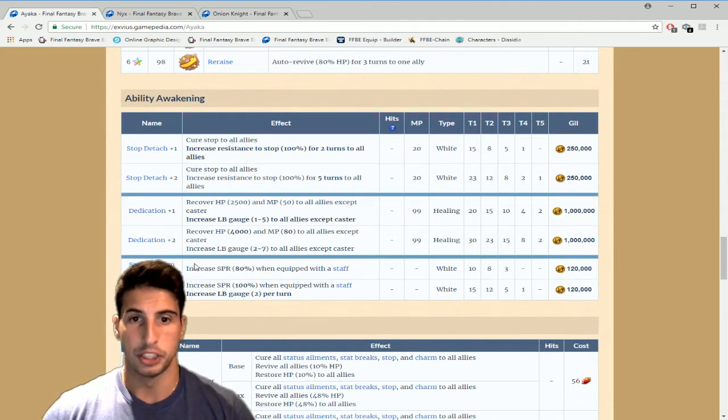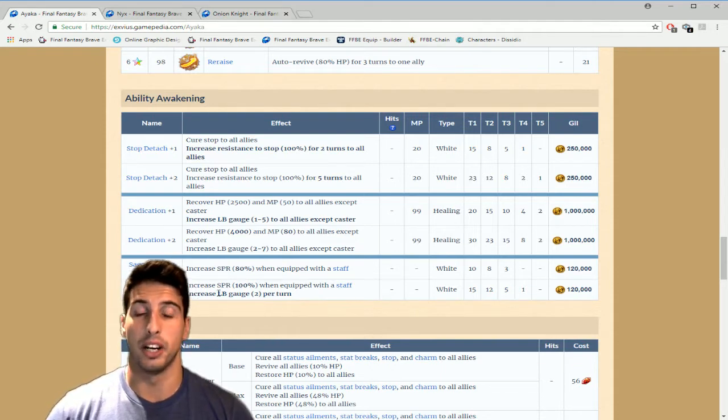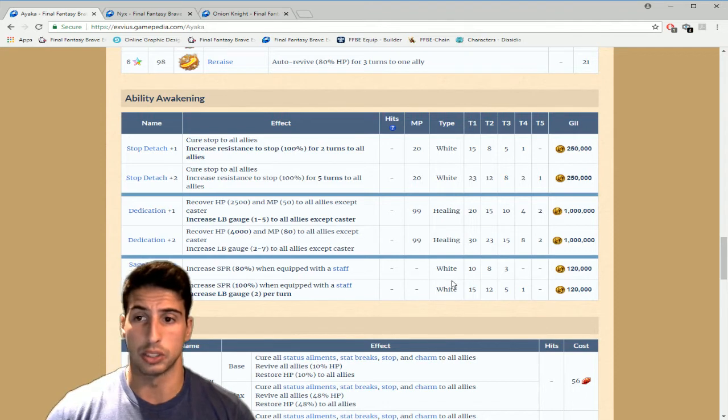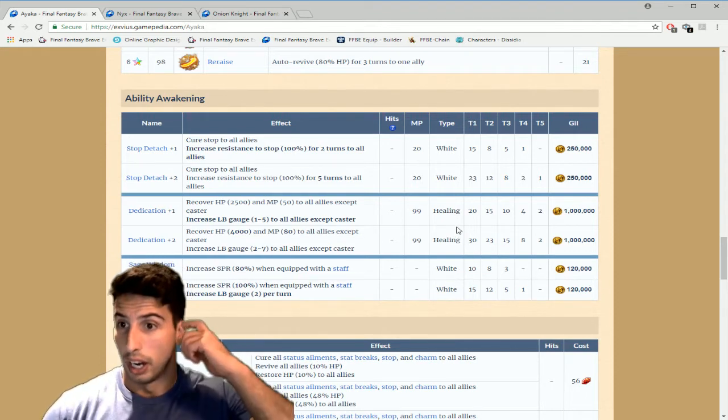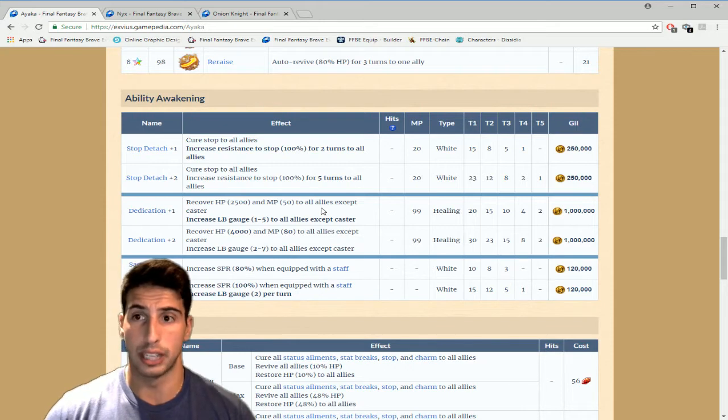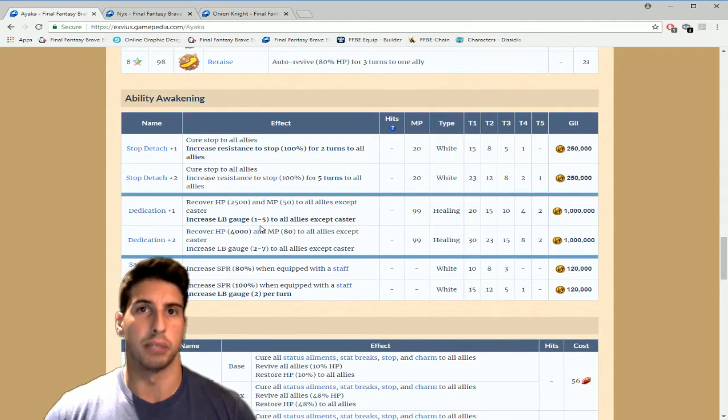Then she has Sage's Wisdom. At Plus One you get an 80% increase in SPR with a staff equipped. At Sage's Wisdom Plus Two you get a 100% increase in SPR with a staff and you increase your LB gauge by two per turn — that's really really good and not expensive, only 120,000 gill using white crystals. Ayaka is already a strong healer, so that 100% SPR increase makes her heals even stronger. If you don't have much gill, I'd still go for Sage's Wisdom and Stop Detach over Dedication.